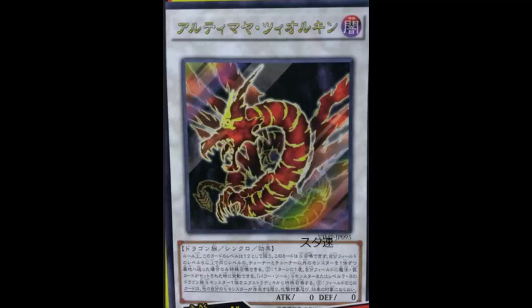If we can do it for XYZs, why can't we do it for synchros? This is not Crimson Dragon — you can kind of tell by the name: Ultimea Tuskulkin, I don't know, it's basically Crimson Dragon anyway. It is a Dark Dragon Synchro Effect monster, level zero — I know, level zero — zero attack, zero defense. So it has to have some beast of an effect to warrant that.